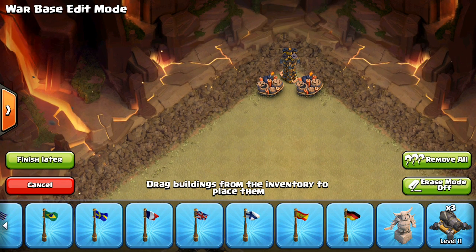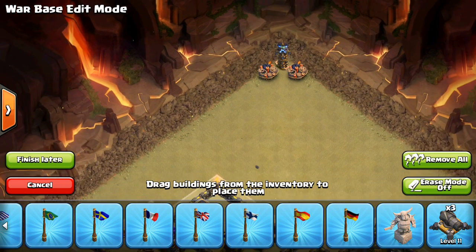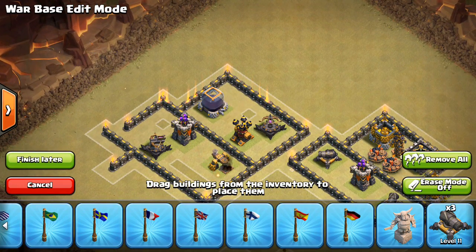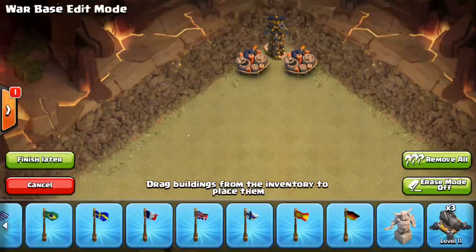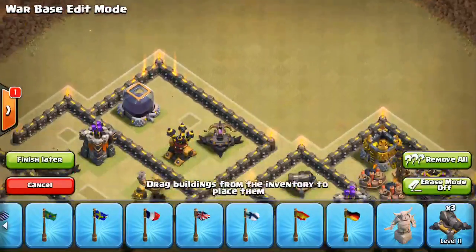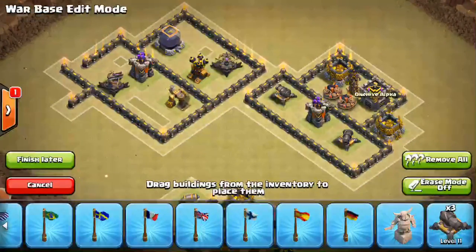This is something to think about — I wouldn't recommend it on a normal basis, but if you have some lower level players and you're overmatched in war, whether in town hall level or skill level, it's something that can mess up the first attacker. Don't do it on too many bases because they'll start looking for it, but on one or two bases that you suspect could be three-starred easily on the first hit, go ahead and set this up and see if it works. Like I said, not the most strategic thing to do typically, but it can work.